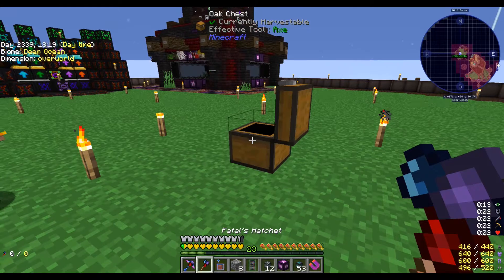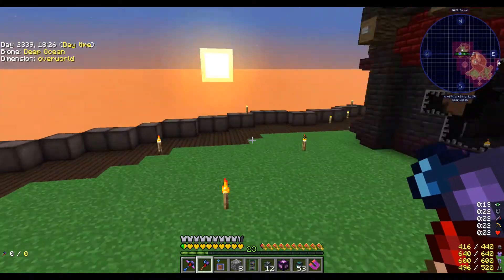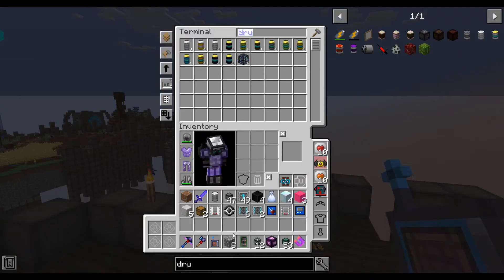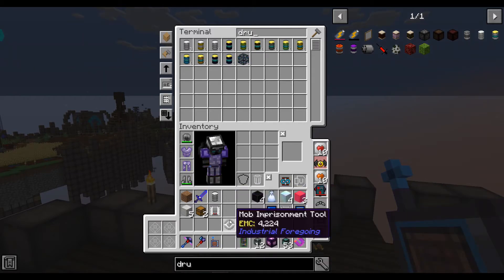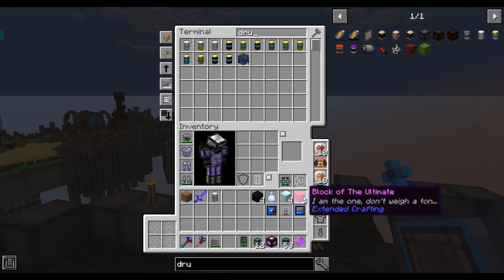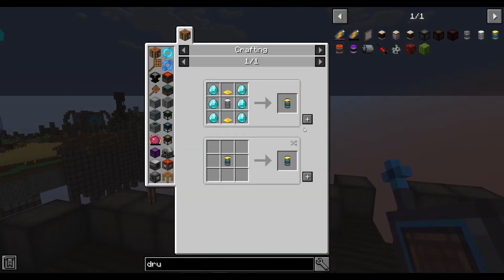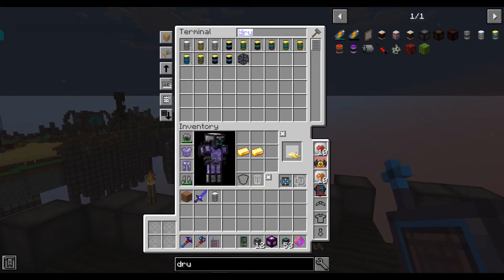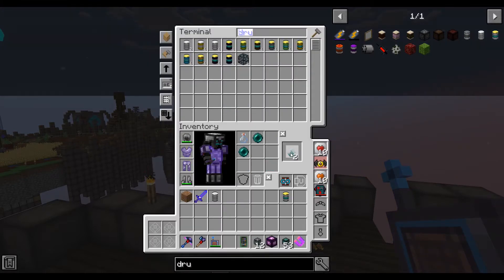Our next thing we have to do is start automating liquid XP. To do that — the tank's empty, right? Yeah it's empty. Let's throw all this in the system. I wouldn't mind storing this stuff in a gargantuan drum. We need two gold pressure plates — these are pretty easy to make.